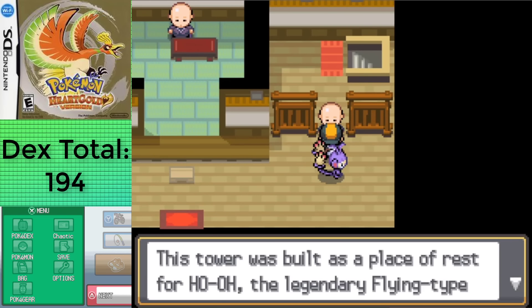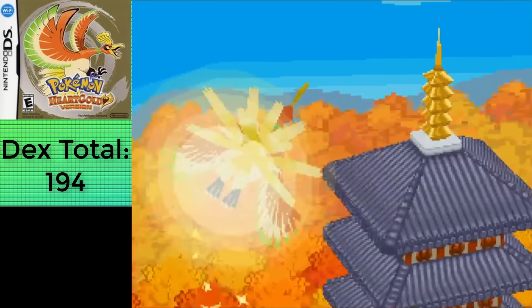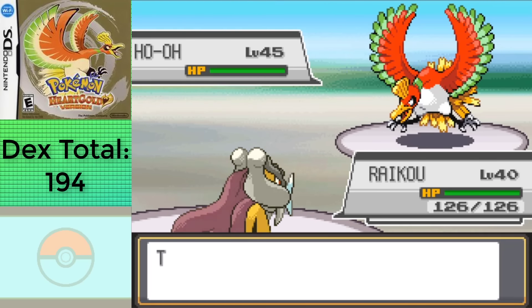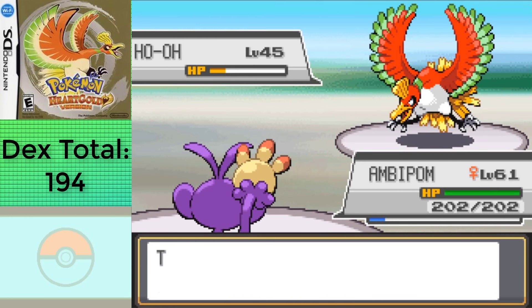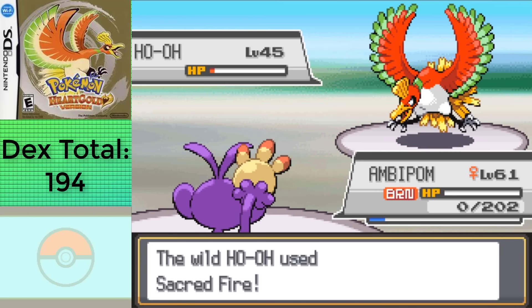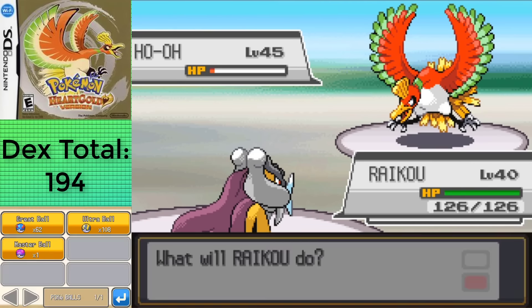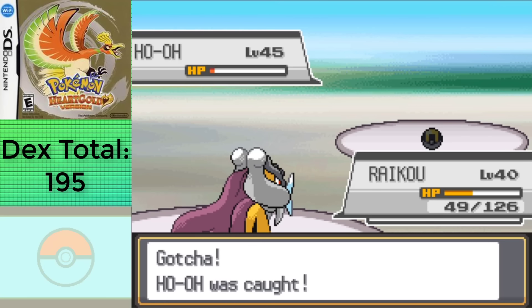Now that I have both the Rainbow Wing and the Clear Bell, it's time to go up into the Bell Tower and challenge Ho-Oh. Ho-Oh's actually quite a powerful Pokemon, hence why I brought along Raikou in an attempt to paralyze it first, which I managed to do on the first go-around, but of course I got a critical hit on the second attack. Second round went much better, getting plenty of damage off, though my attempt to put it to sleep with Haunter didn't work, so I just started chucking balls, somehow getting it within five balls. I didn't expect it to go that well — hopefully that luck stays throughout the rest of the run.